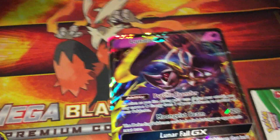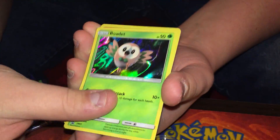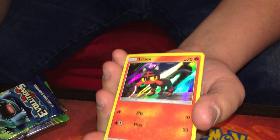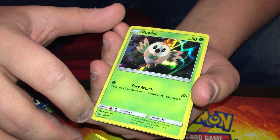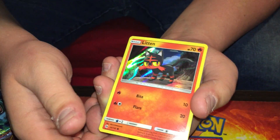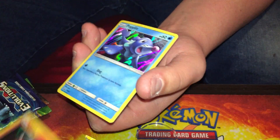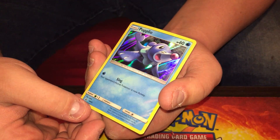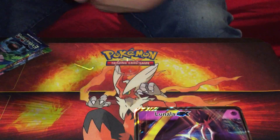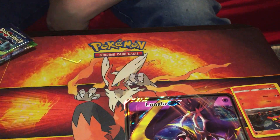Did you show the code card? I did. Alright, and then the three promos: a Rowlet, a Litten. So hold on — the Rowlet is a promo, the Litten is from Sun and Moon base set. It's a common, but it's a holo common. And then the Popplio is a promo. That's strange. Anyways, very nice, all holo. So at best we get those three.